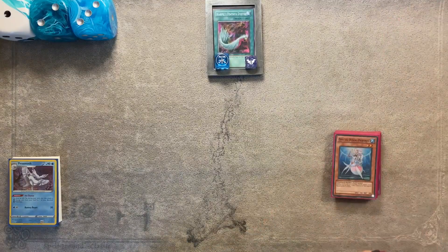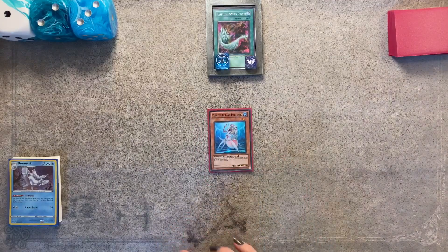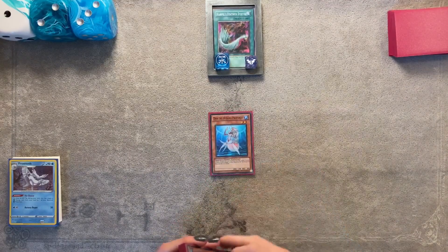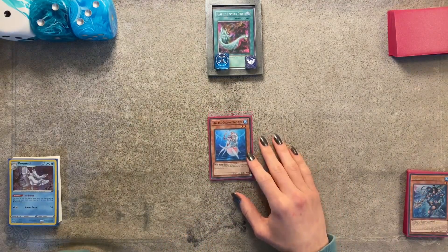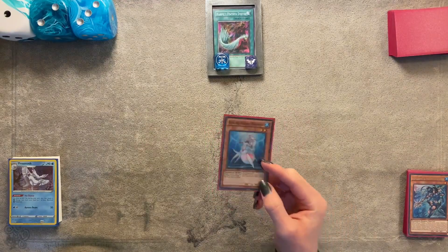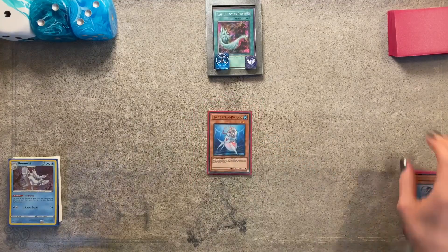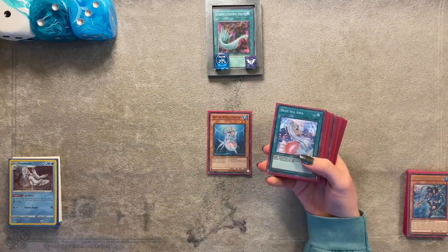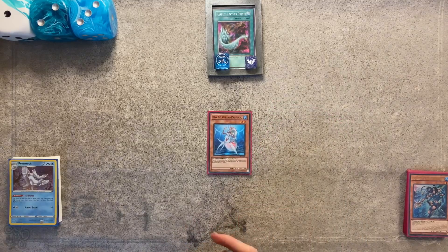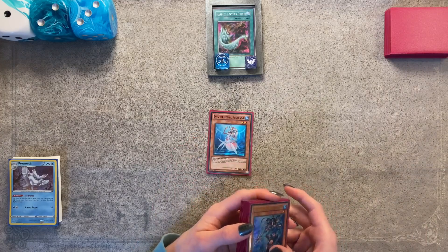For this combo video I only have three combos to show you, and they're all going to feature Deep Sea Diva as your starting card. That's because there are actually like a dozen different good combos using Link Cross, so I'm going to split them up between videos. Of course Diva is at three and you have three Deep Sea Aria to search the Diva, so it becomes more common to have it.